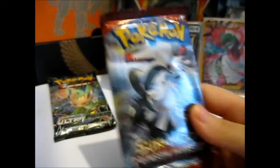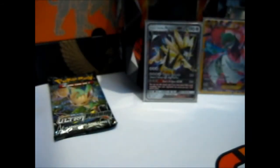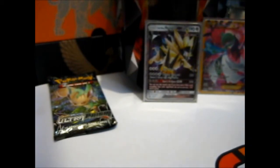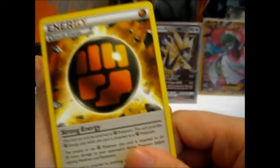Now let's go for Crimson Invasion and hopefully... I did say if I get an Ultra Rare, here you go. For Threat — Strong Energy. Rock Strength. Fighting Energy. I was thinking Strong Energy because I actually said Strong Energy.